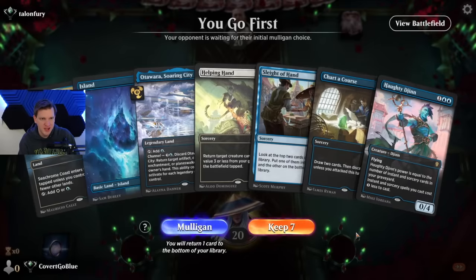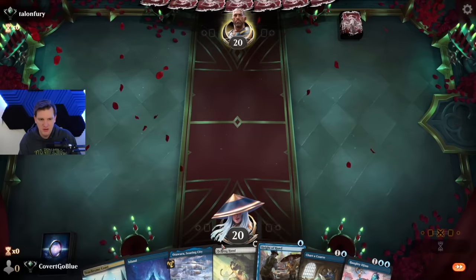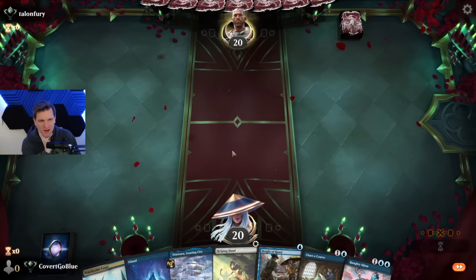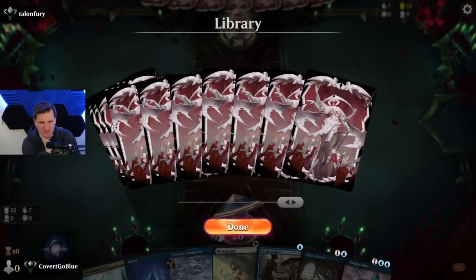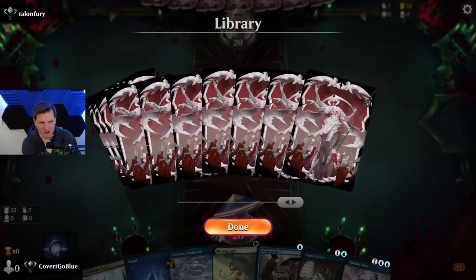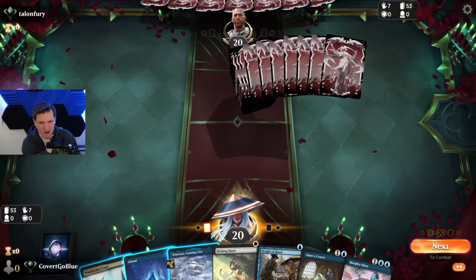On the play. This hand looks great — we can discard a Djinn on turn 2 and reanimate it on turn 3. Hopefully we reveal more card draw, but our deck is mostly that — shouldn't be too hard. Flap your wings. That's a hip-hop song, right? I'm cool. I'm hip. So majestic.